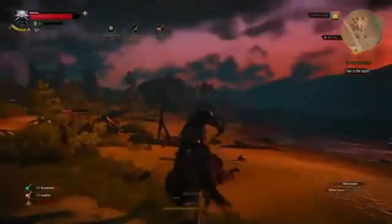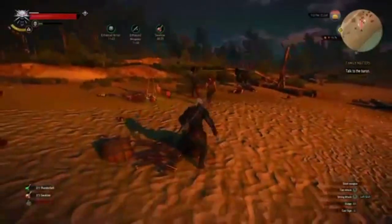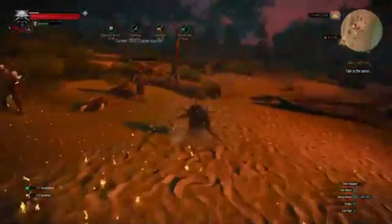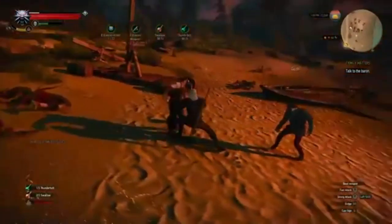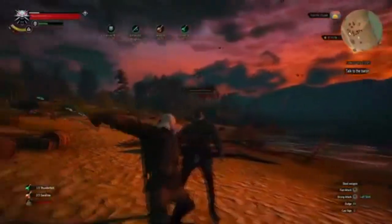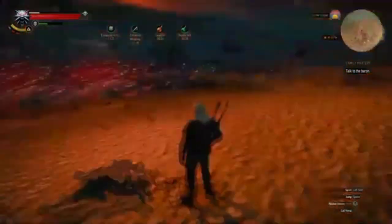Let's use a Swallow potion. Let's get off the horse actually. Let's use a Thunderbolt and just tear these guys up. I want this archer first. And that's how you finish the pirates right there.